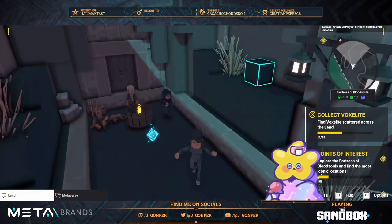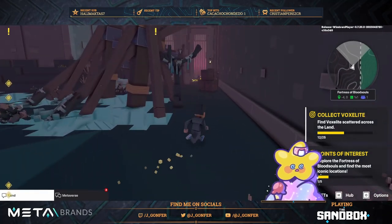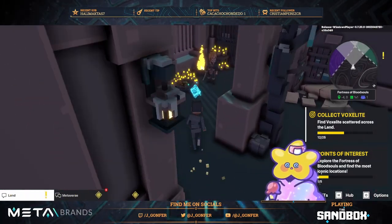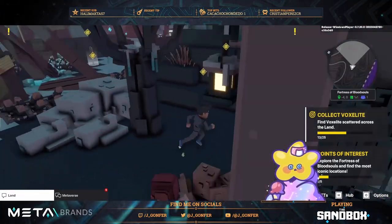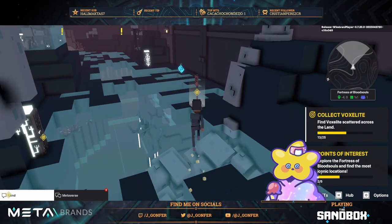We can go down also to collect more. Look at this one — selling potions here. Another box light here. There we go.